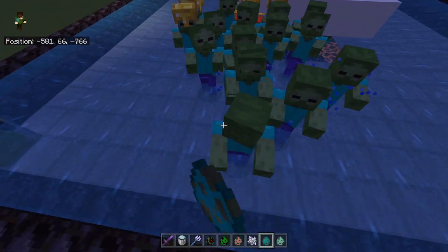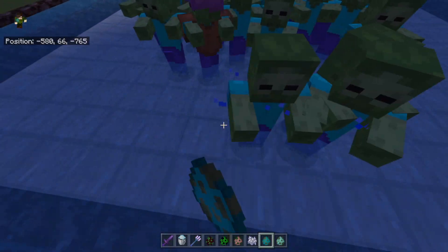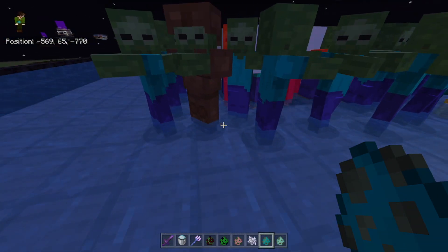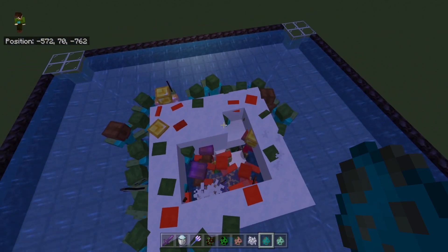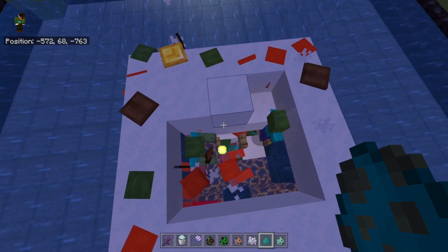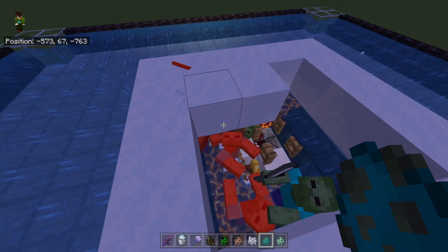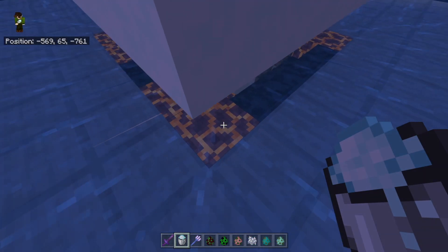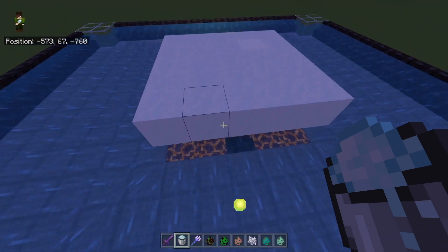The worst case scenario is sometimes a zombie spawning with leather boots can walk on the snow. If I had the snow down here, those mobs had a chance to rise up and not end up going down into the kill chamber. So it just makes sense to leave that whole area empty and just have this one layer here, because the conversion rates seem to be about the same — if they're going to get converted it's usually because they get stuck trying to escape.